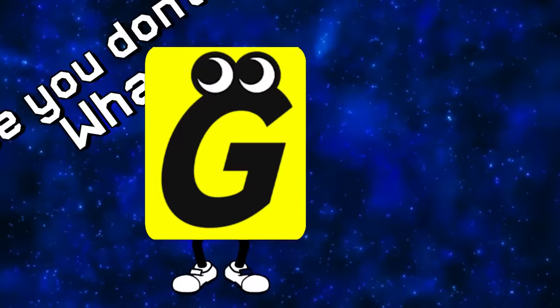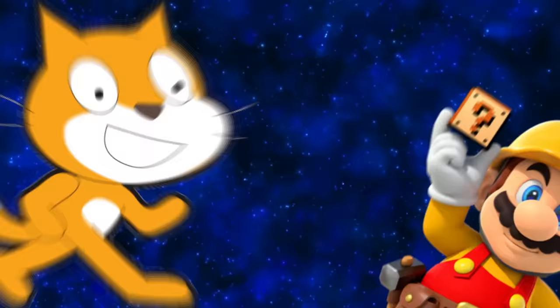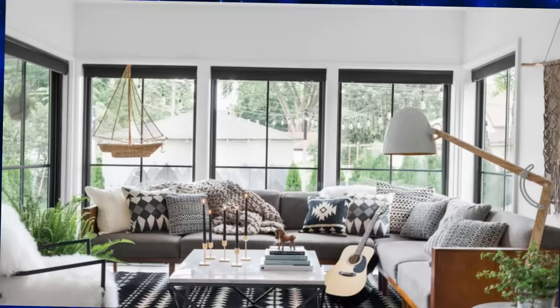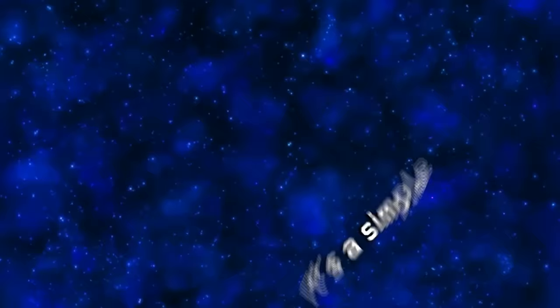In case you don't know what GameBuilder Garage is, it's like Mario Maker 2 and the programming language Scratch had a kid. And then Nintendo broke through the window and stole the kid and released it on the Switch. Long story short, it's a simple programming language.